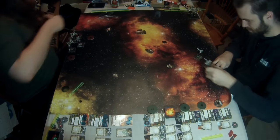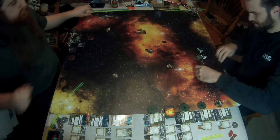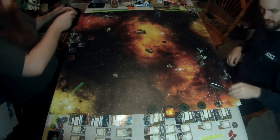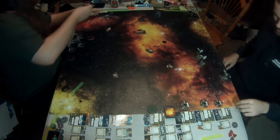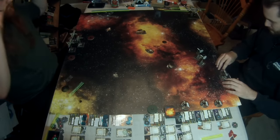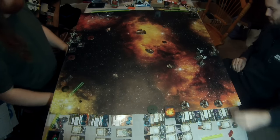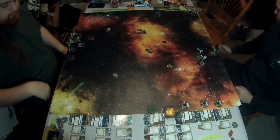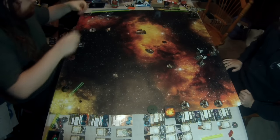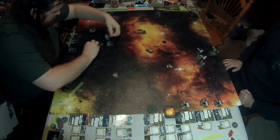Gyroscopic Targeting is a unique modification: at the end of the combat phase, if you executed a 3, 4, or 5 maneuver, you can rotate your mobile firing arc for free. Ketsu is a new scum-only crewman: at the start of the end phase, choose one enemy ship inside your firing arc at range 1–2 — that ship does not remove its tractor beam tokens. This synergizes with the Shadowcaster title: after you perform an attack that hits, if the defender is inside your mobile arc at range 1–2, assign a tractor beam token to it. A lot of internal synergy there.